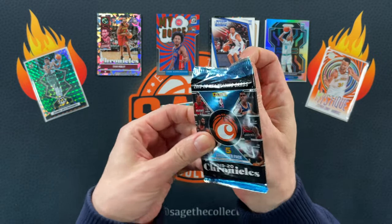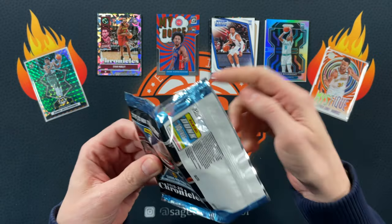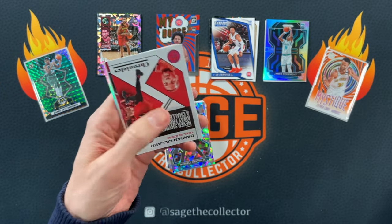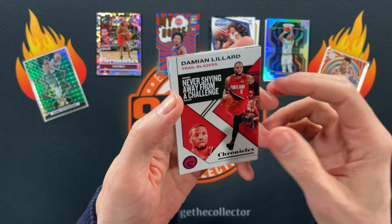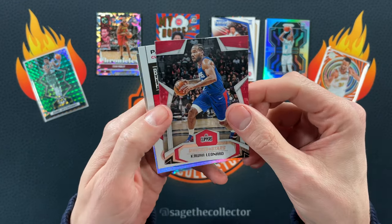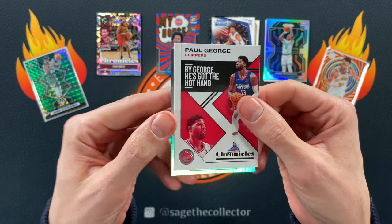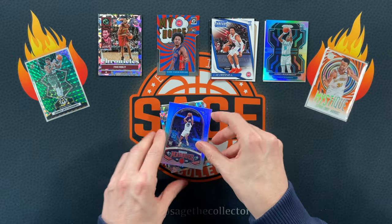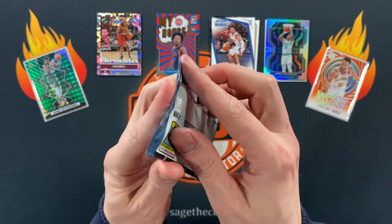Alright, 2019 Chronicles — we're looking for that Ja Morant, Trae Young, Zion card. I haven't checked in a few months to see if they're still hot but I'm assuming they are. We got a Giannis — wait, no — we got a pink Damian Lillard base, got a Kawhi.